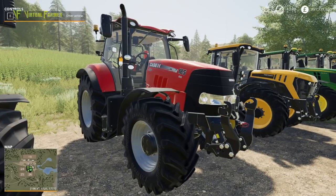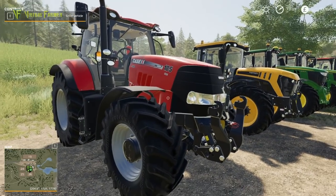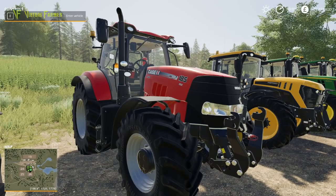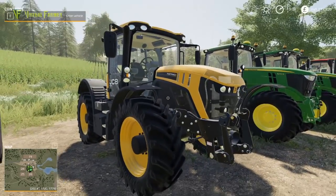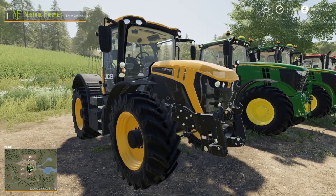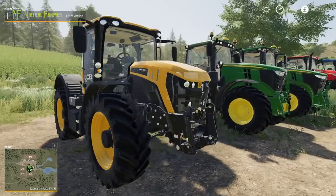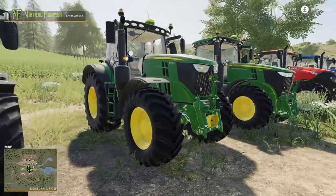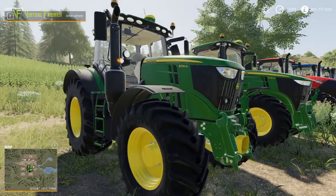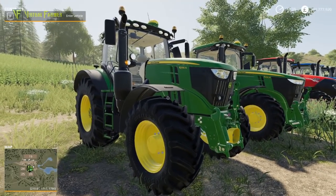The Case Puma has been in the game in various shapes possibly since FS 13. Then we have another new tractor for Farming Simulator 19 — the JCB 4220 Fast Track — followed by the John Deere 6R, rounding out the medium-sized tractors.